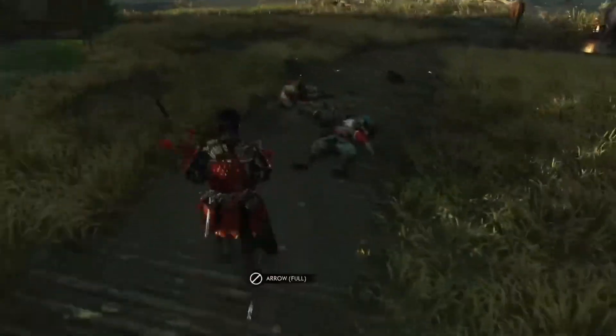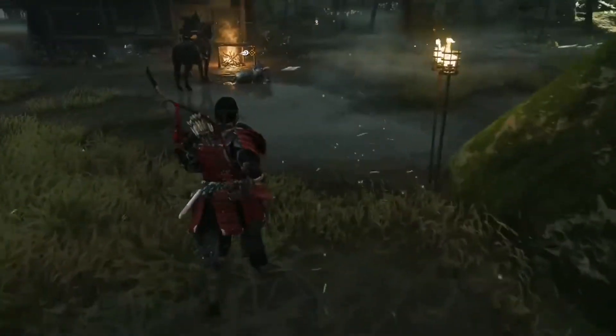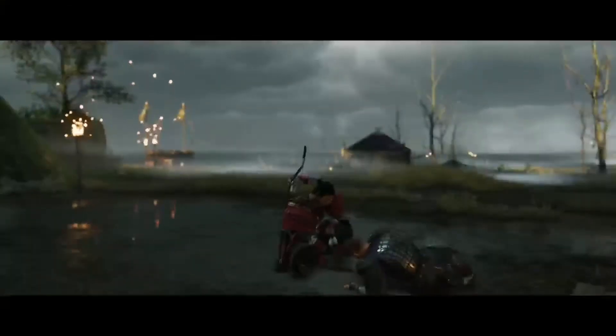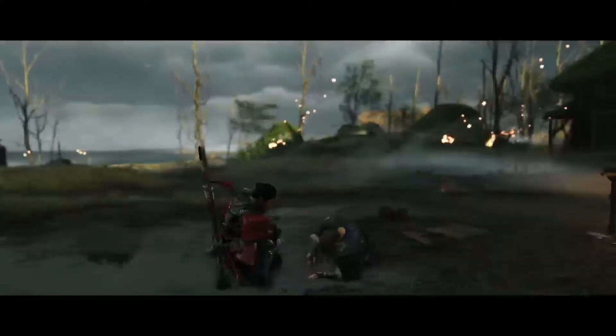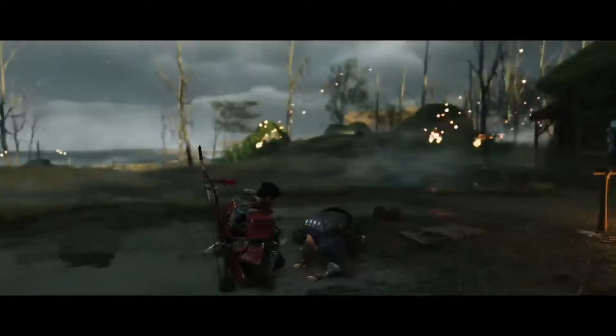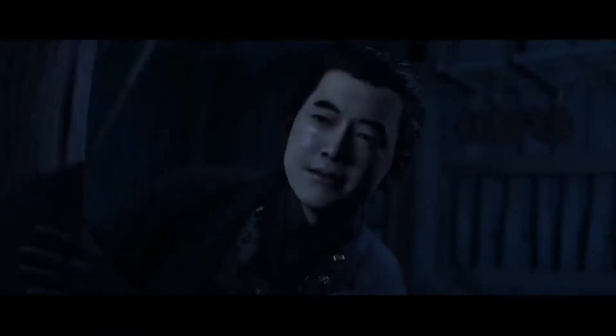The one way where Iki Island truly shakes things up is in its enemies. There's a new type called the Shaman that is not only a formidable fighter, but will also buff all nearby enemies with their song and dance. In addition to that, there are now enemies that will switch up their weapons mid-fight — you might begin a fight in Water Stance to deal with an enemy wielding a shield, but then have to swap to Stone Stance once they strap that shield to their back and pull out two swords. It can be a good challenge to juggle when you're also worrying about a crowd of enemies surrounding you, all wielding different weapons — just another layer that makes combat even more enjoyable.